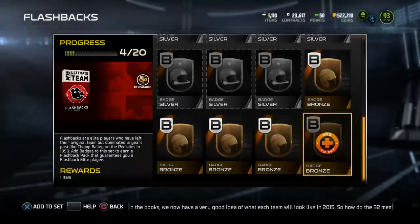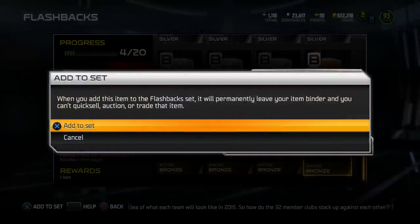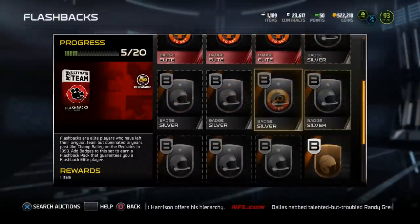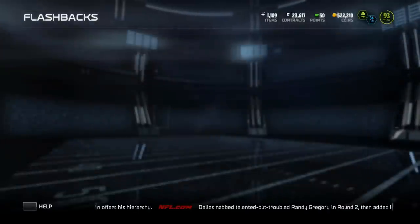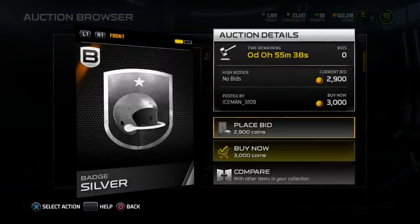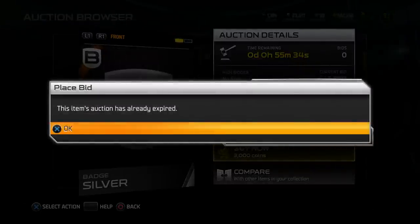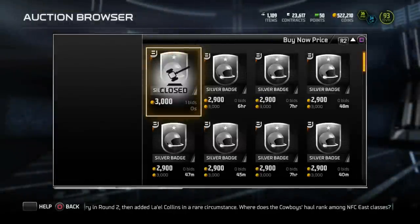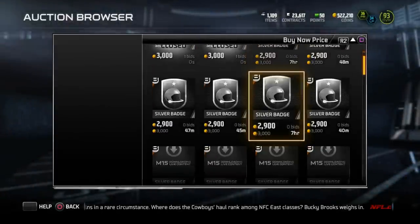This guy never threw an interception in the Super Bowl, never lost in the Super Bowl — very, very prized quarterback, so he'd be a sweet pull. Unfortunately I need to buy 8 silver badges, that's probably 24k to 25k. Hopefully they aren't going for too much. Badge prices went up a little bit last weekend — like 10k for elite badges — but overall the market's still been pretty much the same, so we should be good to go.